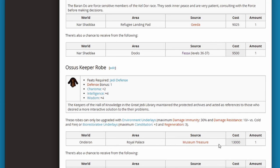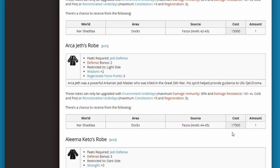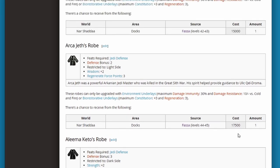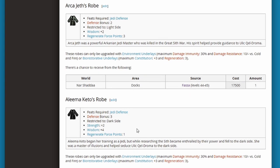We can get Oza's Keeper in Onderon at the museum treasure, so you could potentially make Onderon your first stop — you'd have to do Dxun first, but you could get this super early on. Then we have our high tier robes, which I rarely came across while playing. I might have seen one or two, but I didn't really notice how many different ones there were until I started making this video.